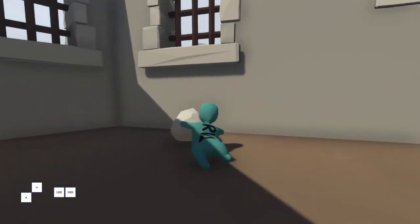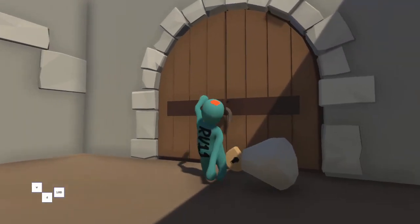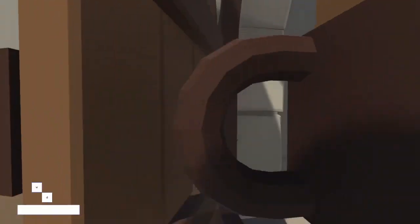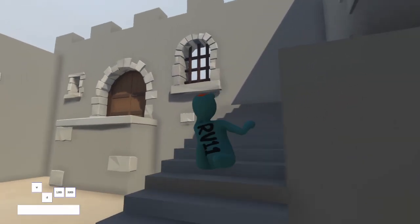On top of that, it's only four seconds faster getting a perfect strafe from the door opposed to a perfect strafe from the stairs. Doing it from the stairs is way easier, way more consistent — and that's all relative because it's still hard — but the door is even harder and it's just pain.